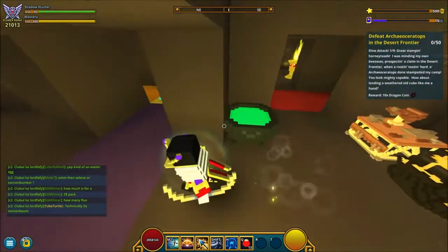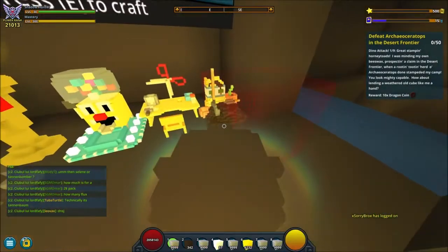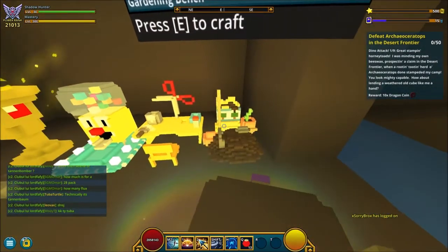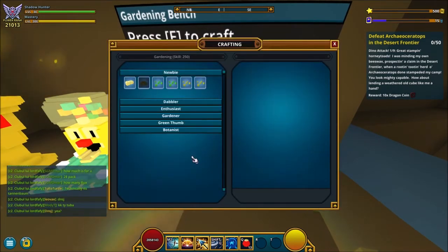Once you've crafted the bench, go to build mode again and place your gardening bench somewhere on your cornerstone. Here it gets a little bit more advanced.